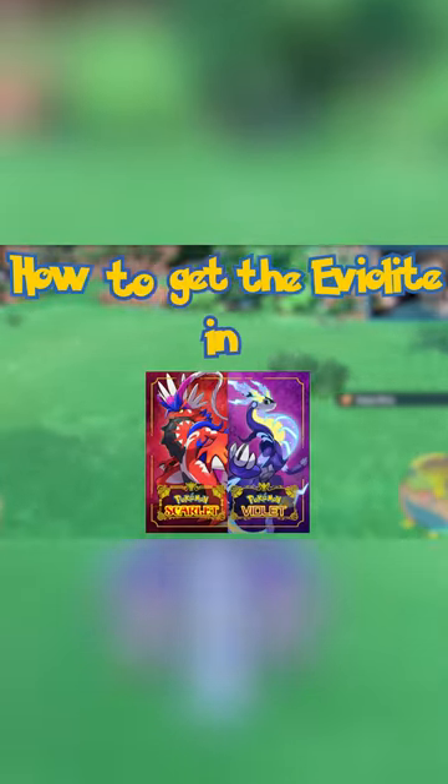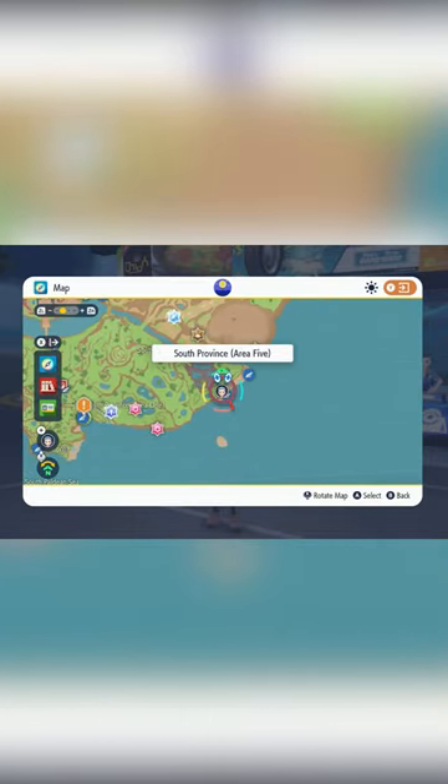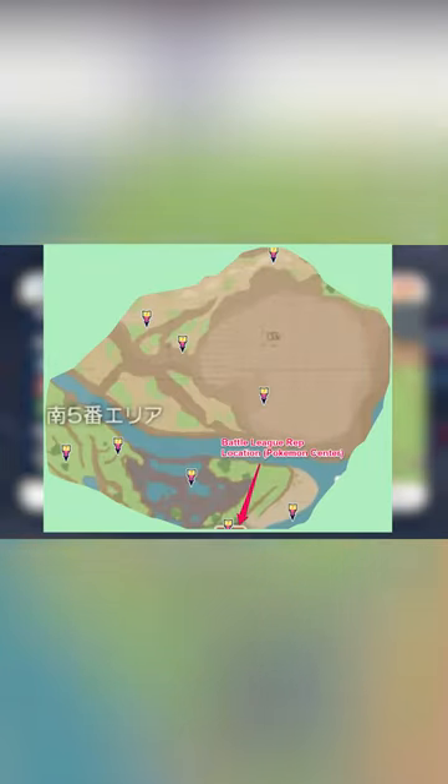Here's how to get the Eviolite in Pokemon Scarlet and Violet. To unlock the Eviolite, you must defeat 7 trainers within the Southern Providence Area 5. Here is a helpful map showing you where these trainers are located.